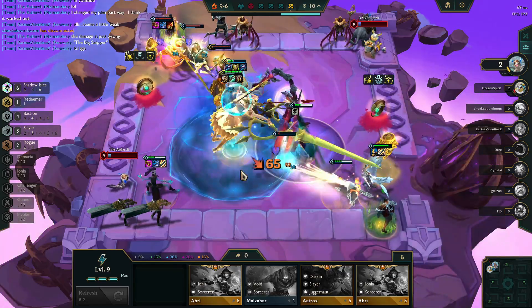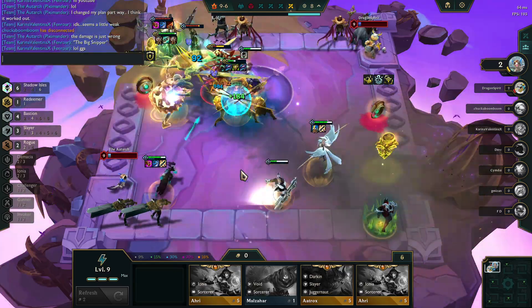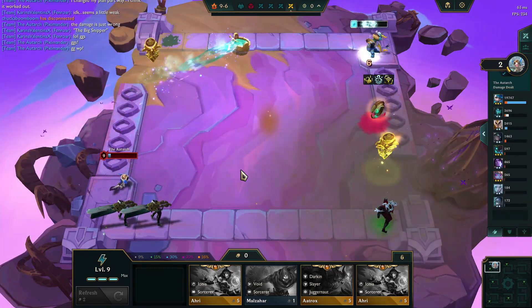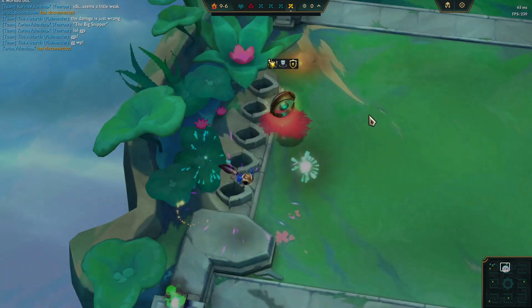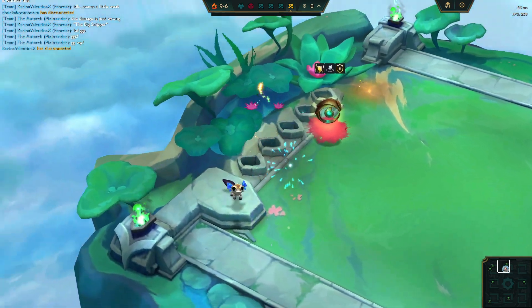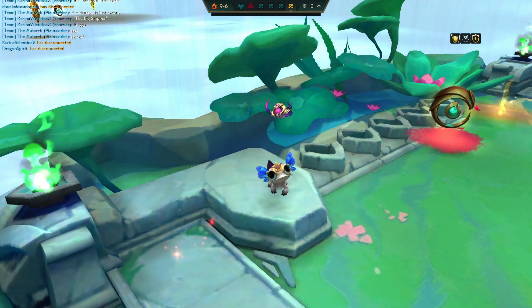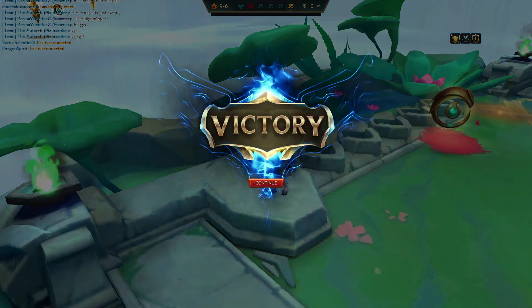Overall, use portals as a guide point where you see something obvious, but don't ignore signs from the game — champs, items, augments — that are pushing you in a direction. Hope you enjoyed this overview, and as always, have an absolutely awesome day.